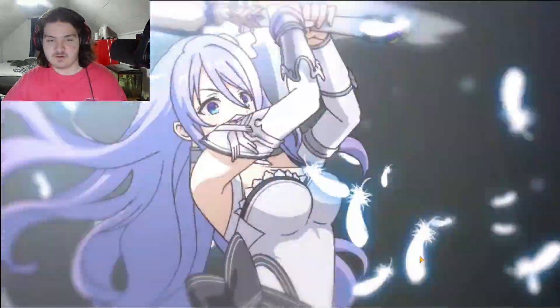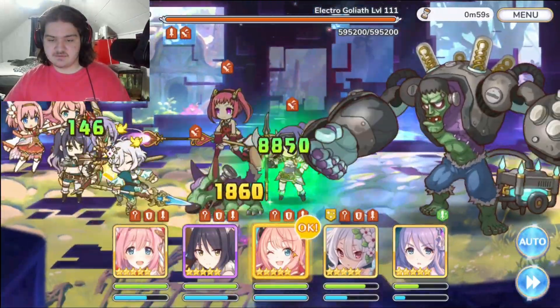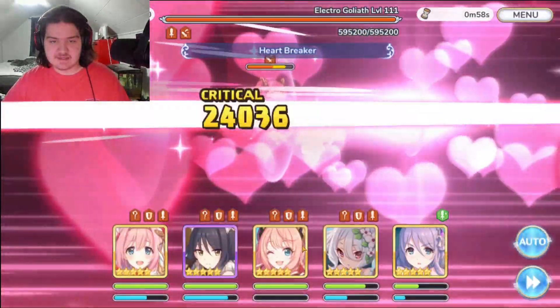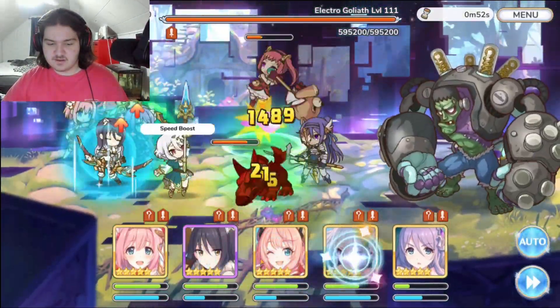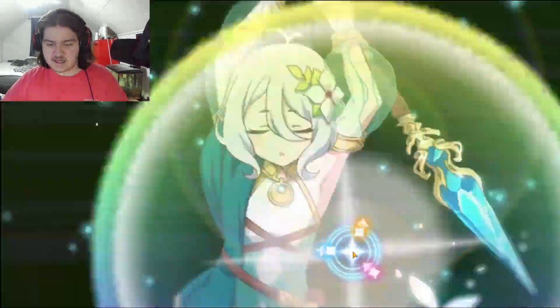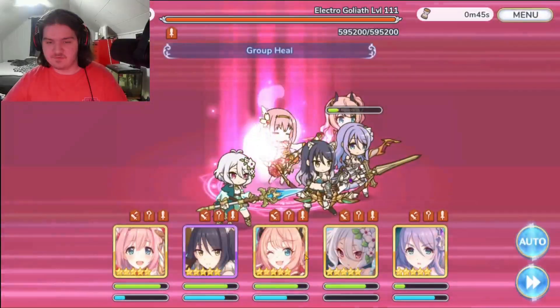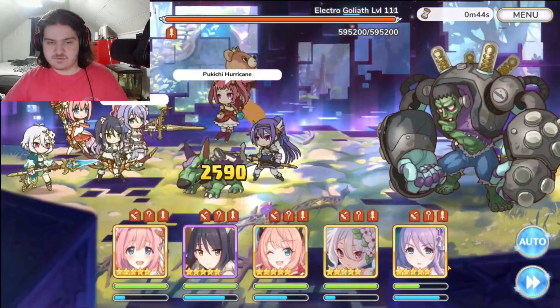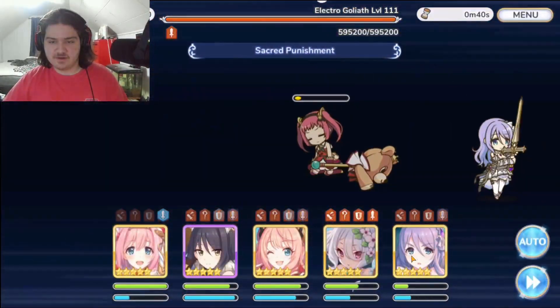Wonderful — Kokoro can heal herself back up to full. She actually dodged, wonderful! Kokoro is going to have a ton of health. There's a crit from Yui, which is very nice, and another attack from Yui. We got the single target healing in, which is nice. Heal yourself up, Kokoro. Now we're going to heal ourselves up with Yui.